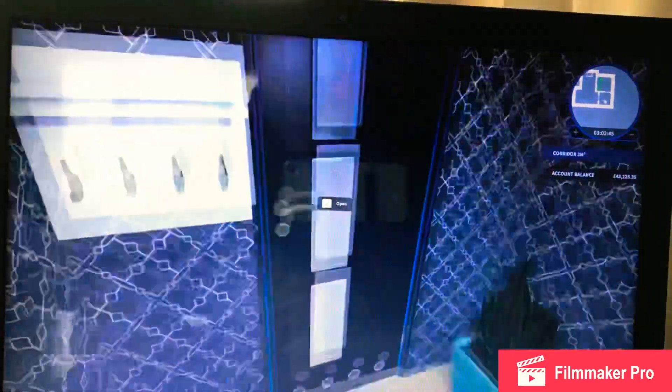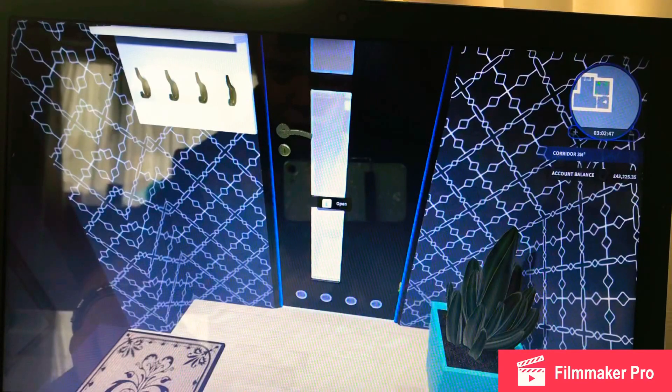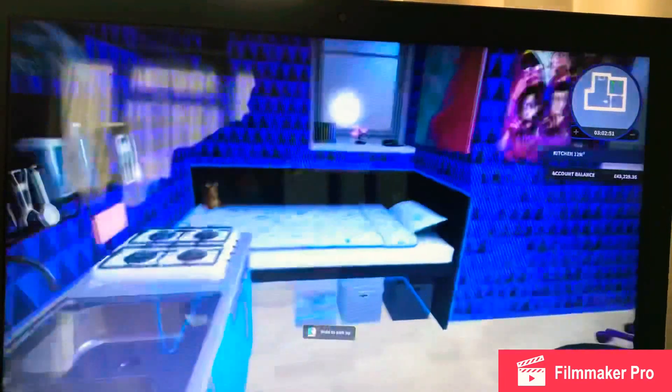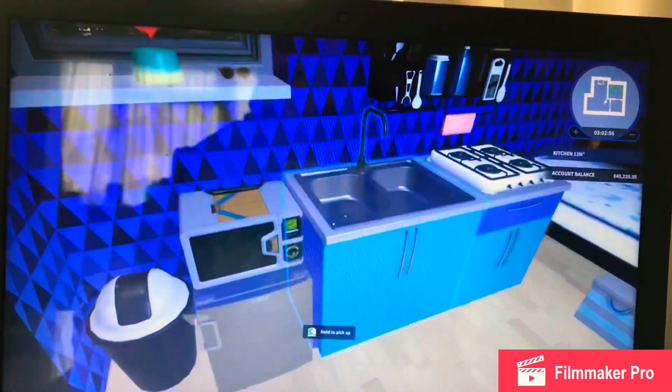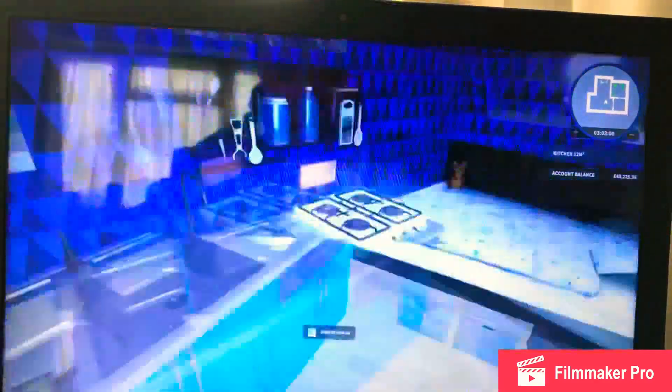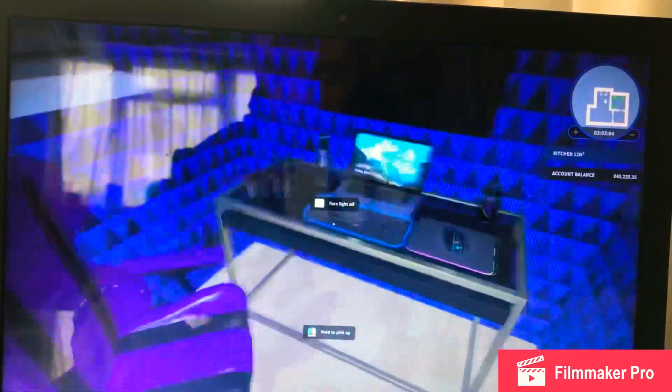Now this is my favorite room — this is the bedroom slash office slash kitchen. As you come in, you've got the kitchen area, the bedroom area, and the work office area.